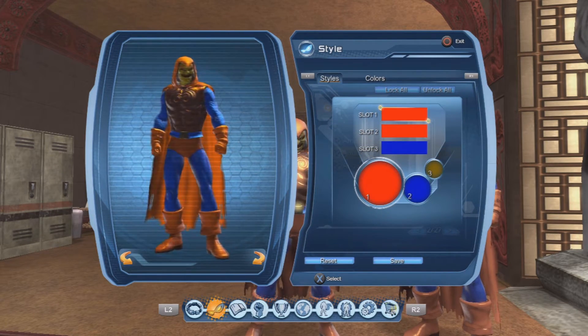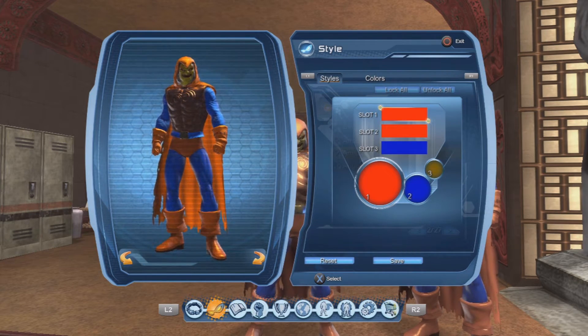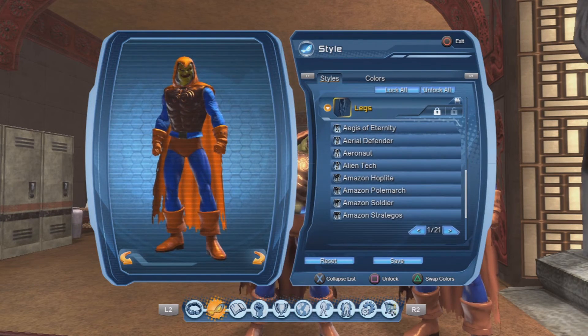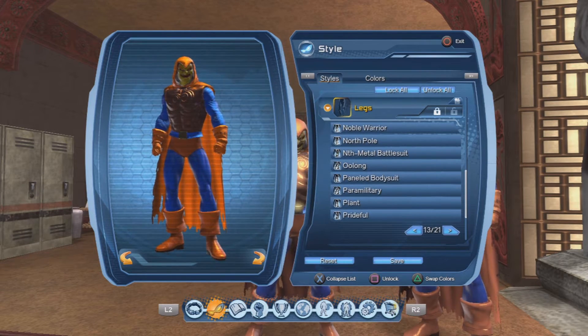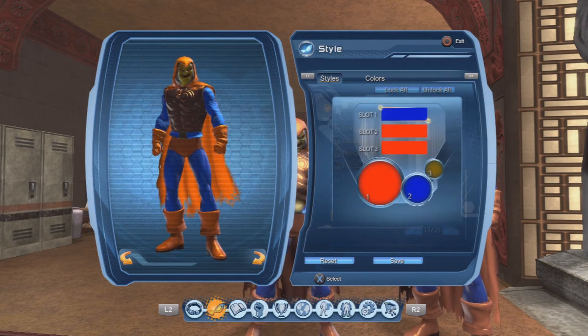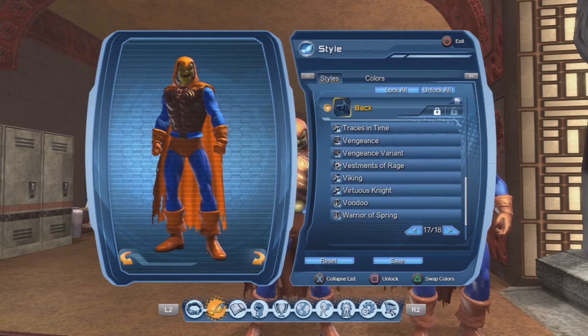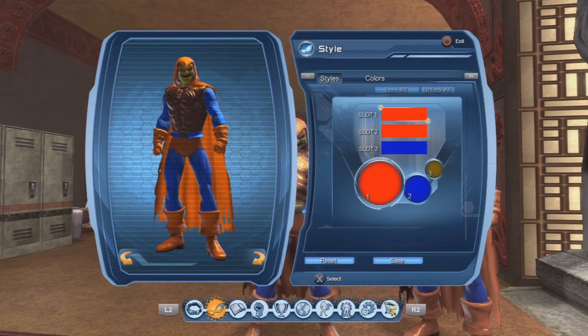When it comes to the chest piece, he's using the Amazonian chest piece. You must have the Battle for Earth DLC to obtain it, because it drops from the tier four raid gates, and you'll definitely see a drop there. With legs, New Genesis — that's also not a rare drop. Back piece is a tattered cape, and that's in the war room.